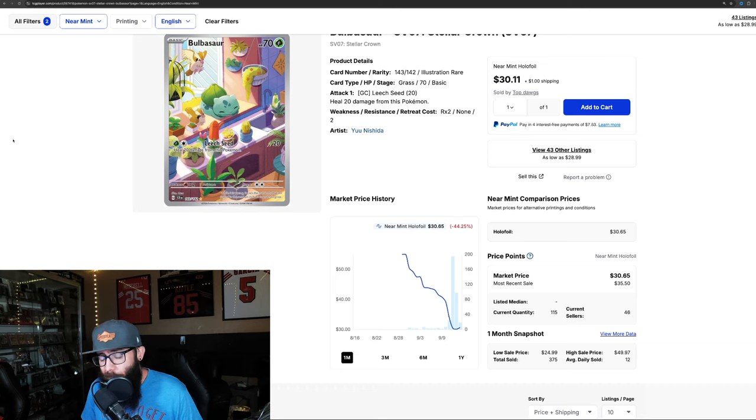I would assume the Bulbasaur and Squirtle are going to be popular cards that people want — they pair with that Charmander from Obsidian, the promo. Very interesting to see what happens. It's kind of impossible to know. Twilight shook the market, and we just don't know exactly what's going to happen with these. Super adorable — love this card. This is one of the ones we pulled.